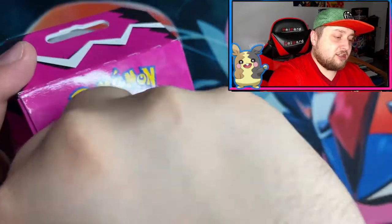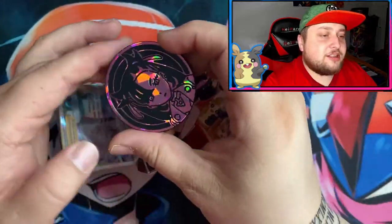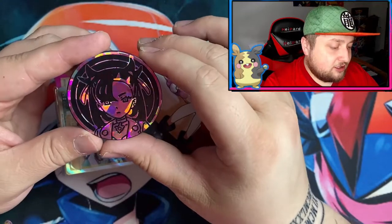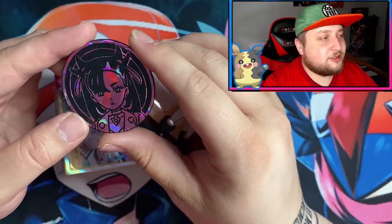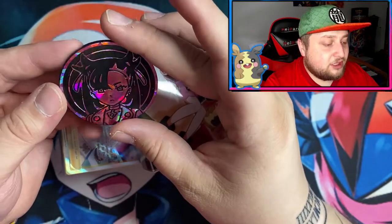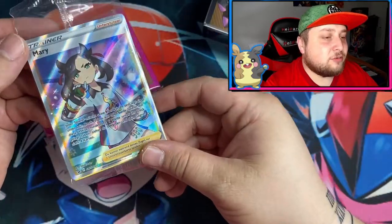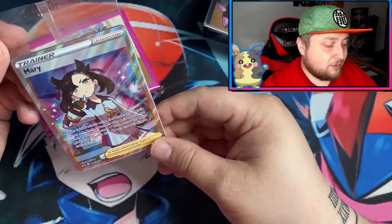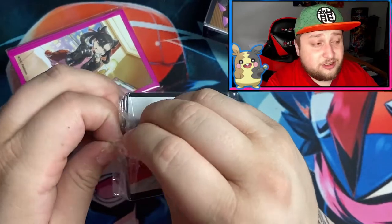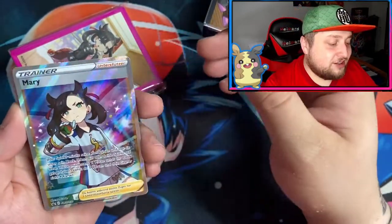Let's get into this Marnie box and see what we get. Yo, this is a huge coin — look at this! Got Marnie there. Who doesn't love Marnie? Marnie is such a cool character. I got a big pink glitter coin for Marnie. Here is the promo card that's inside — the full art Marnie card. I also got a code in here, so I'll be giving you guys the code.